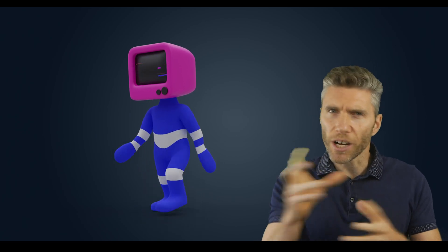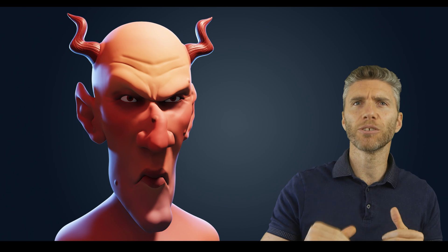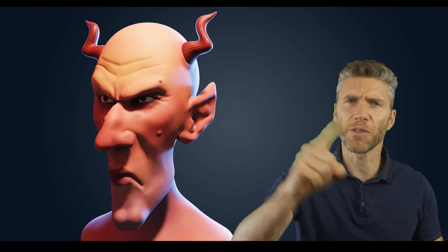You'll learn how to use textures, creating more realistic looking objects really fast, creating this Spitfire scene. We'll look at basic character modeling, rigging and animation so you can make your characters walk and run around. We'll also look at sculpting to take your modeling skills to the next level, and there's no extra add-ons or specialist equipment you'll need — just your enthusiasm.